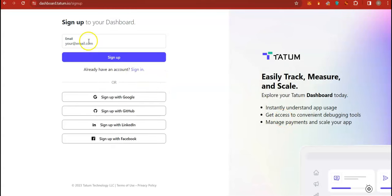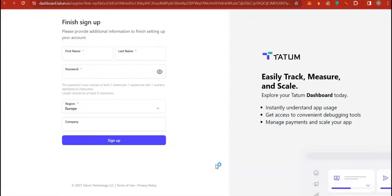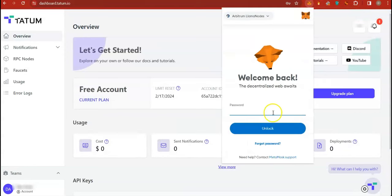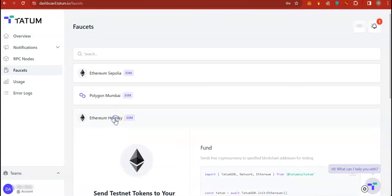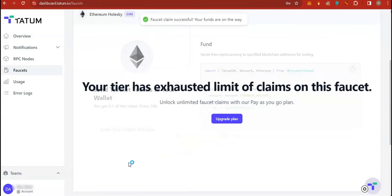Click on Sign Up, enter your email, and sign up. Check your email and click on Activate Account, then fill in your details. Leave the region at whatever it picks for you, then go to the dashboard. Grab your MetaMask wallet address. Click on Faucets, click on Ethereum Holesky, paste your wallet address, and claim tokens. You will receive 0.18 ETH.